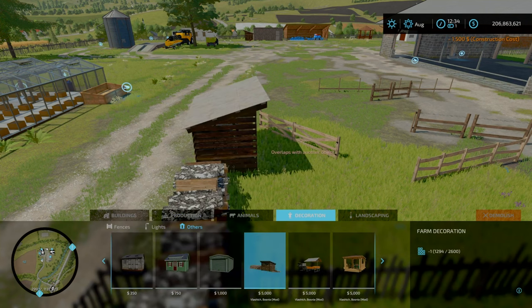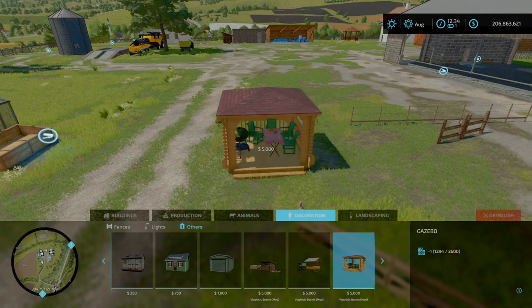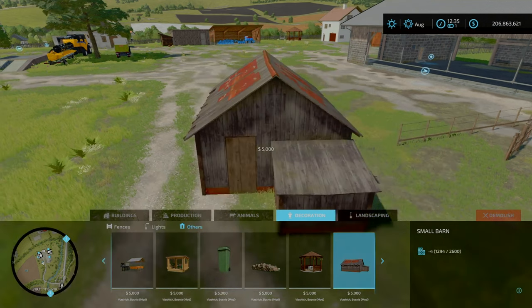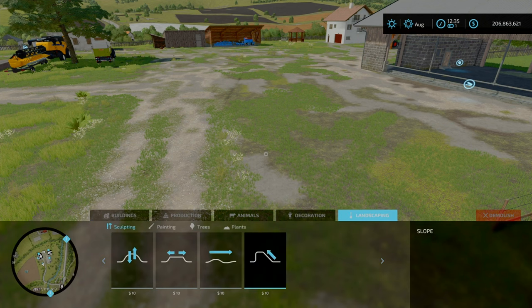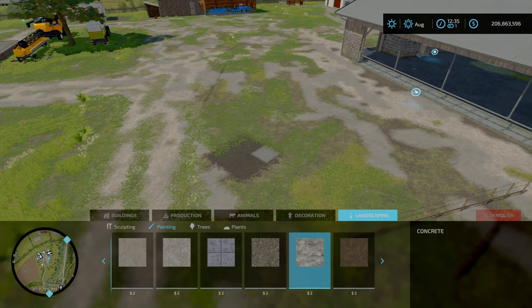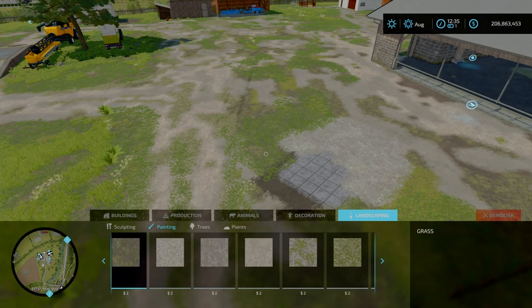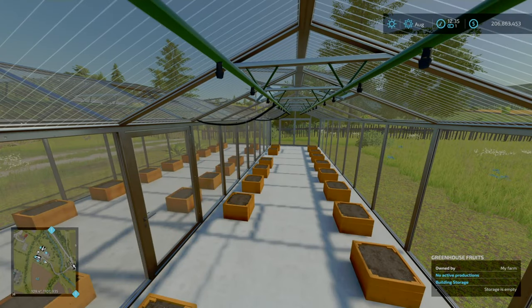Under 'others' there are lots of decorative items — fire decors, firewood decos, all kinds of farm decos. You can use these for storytelling or role playing, just to add character to the map. Under landscaping and painting you've got animal mud, concrete, and gravel textures — the same ones you see on Celebuki's other maps. No custom trees. That is the build mode overview.